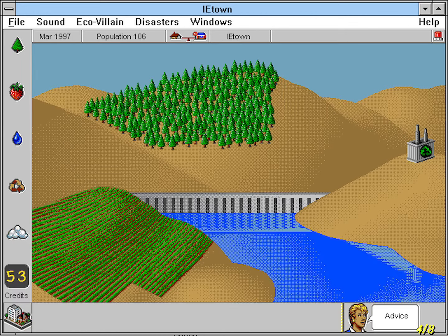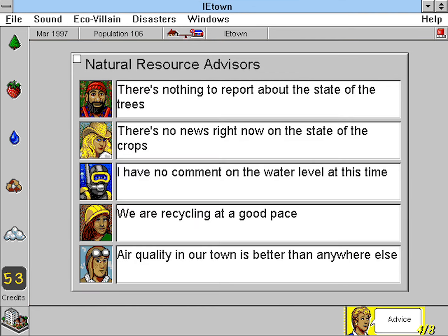SimTown involves a lot more than just building a town. The natural resources that the town depends on must be managed as well. The resource screen shows the player the status of the town's water, crops, trees, air, and recycling plans. The graphic interface shows the player the status of the resources in size and quality rather than just a number of amounts. This is a great idea, since it helps make it easier to understand the impact of decisions when the player can see the crops grow when money is put into that resource.